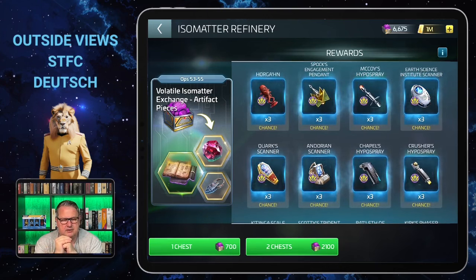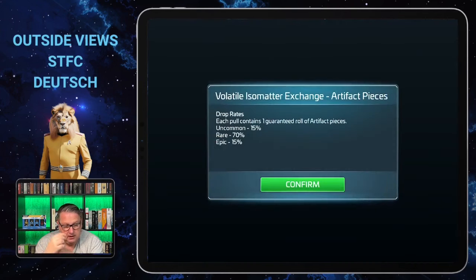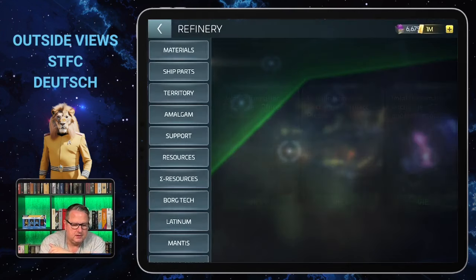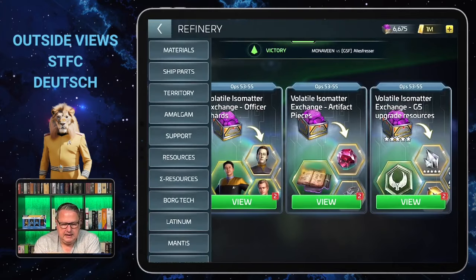You can exchange one chest for 700 or two chests for 2,100. The chances here are 15% for uncommon, 15% for epic, and 70% for rare — which is unusual because in most other exchanges the uncommon ones have the highest percentage. Going back to the officers: those also have a 70% chance for rare and 30% for epic, which I forgot to mention earlier.